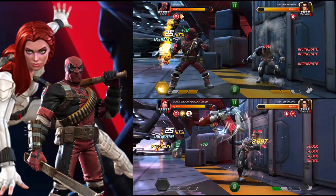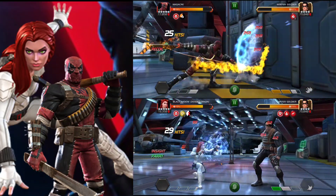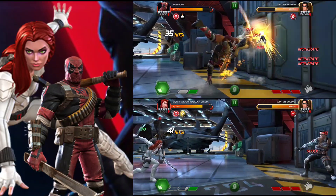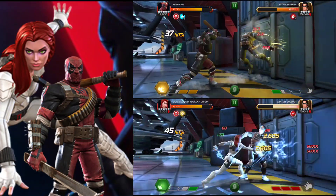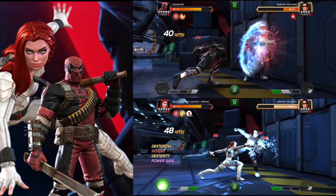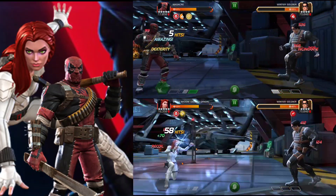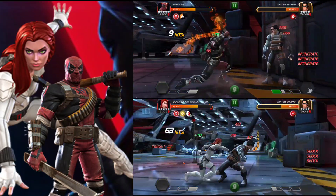Black Widow Deadly Origin with her shocks and Massacre obviously with his incinerates. Massacre has two rotations: the SP1 rotation where you are refreshing the incinerates and you can really get a lot of damage over time, like 3000 per tick. The other rotation is the SP2, and you have to make sure that the opponent is blocking while you launch that SP2. It's a little bit tricky but the damage output is really nice, and as you can see he is putting in a lot of work.